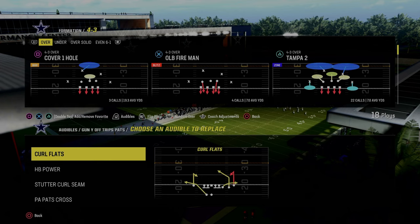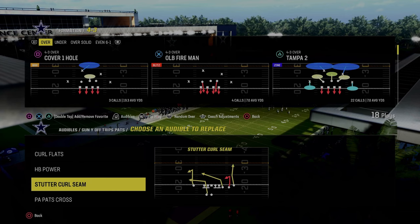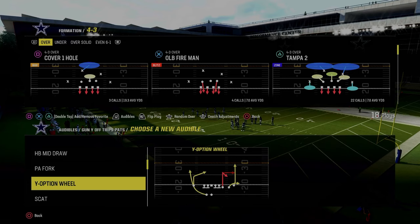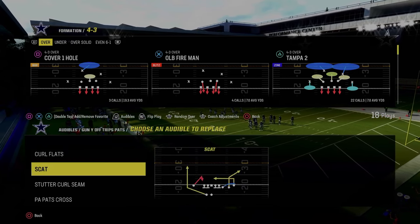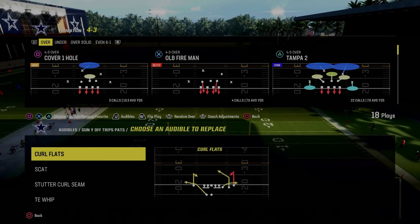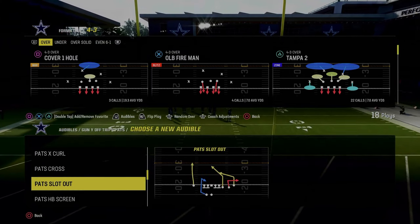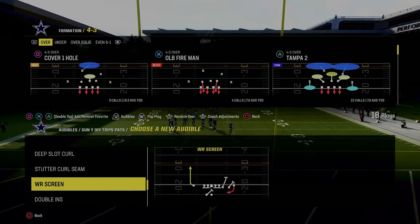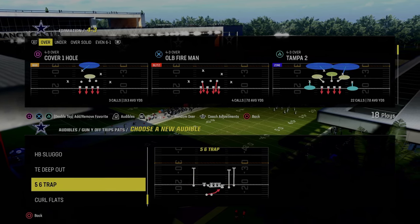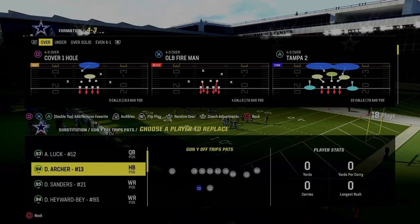Let's talk through our audibles for the scheme. Stock, we have the play Curl Flats. I really don't care to have a run audible in here, so what I like to do is put a scat here. I'm going to be coming out in Y Option Wheel, and then I want to have Tight End Whip. Those are the main plays for this scheme. We can also use Stutter Curl Seam, or if you really wanted to, you could put Pat Slot Out or really any other play. I really like this because it allows me to come out in Y Option Wheel every single time.